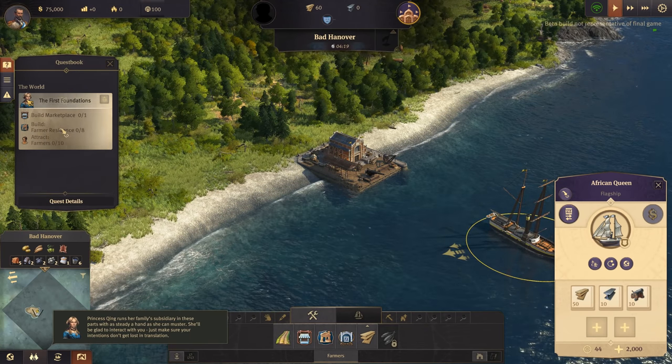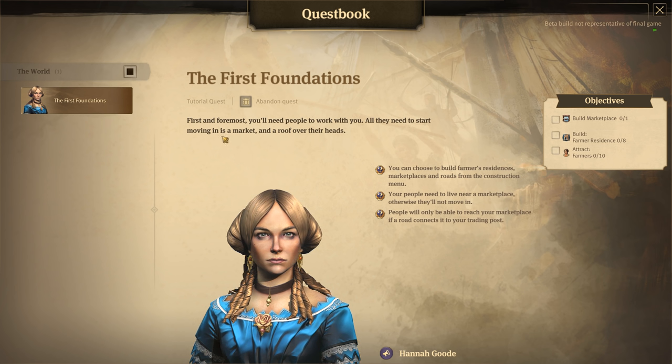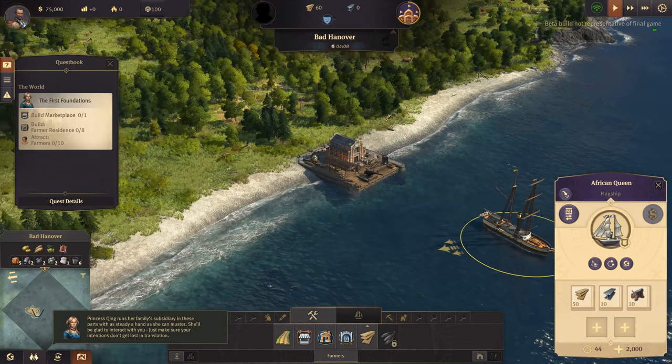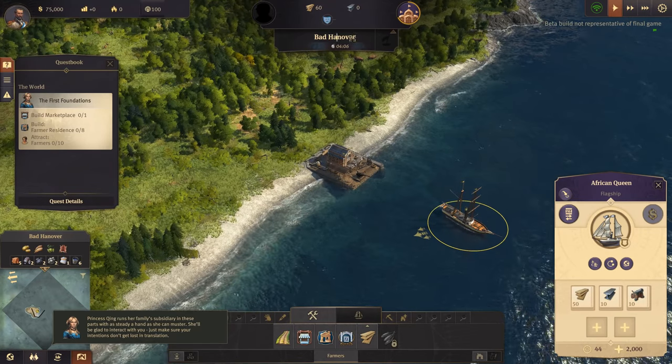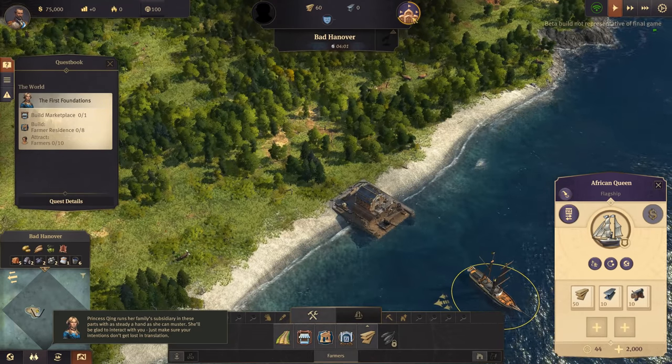Here's our first quest: The First Foundations. First and foremost, you'll need people to work with you - all they need to start moving in is a market and a roof over their heads. I'll let you know - Bad Hanover, I assume that's the name of our town. We'll stick with it for now.